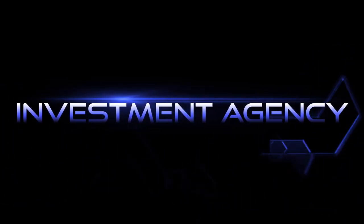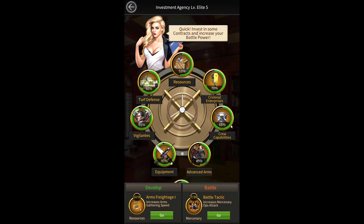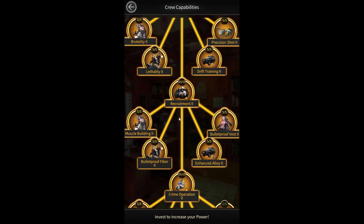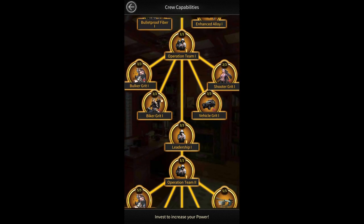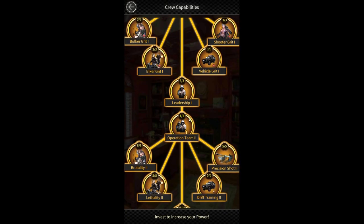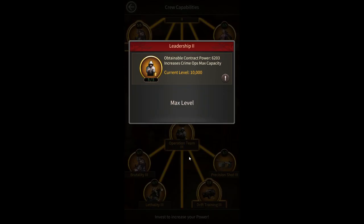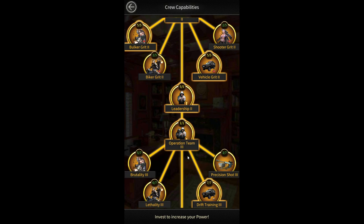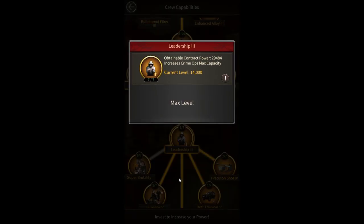The second method is from the investment agency. In the investment agency you need to go to the crew capabilities section. Scrolling through the crew capabilities section you will see Leadership 1. By completing the Leadership 1 investment you can increase crime ops capacity by up to 6k. Scrolling down a little more in this section you will see Leadership 2 — by completing this investment you can increase by up to 10k. Scrolling down more you will see Leadership 3, which gives you up to 14k bigger crime ops capacity.